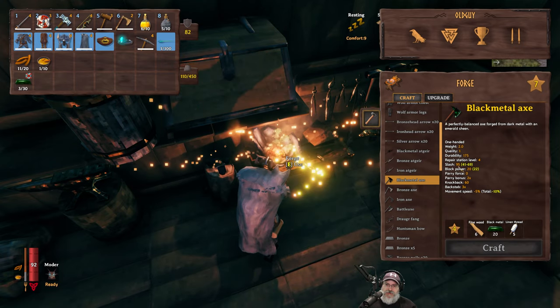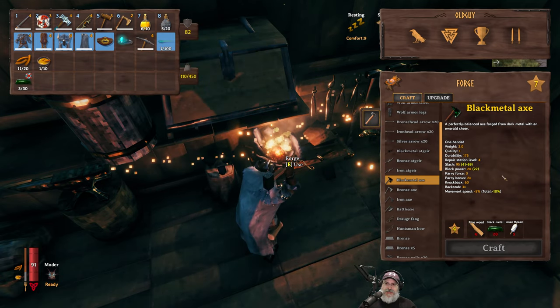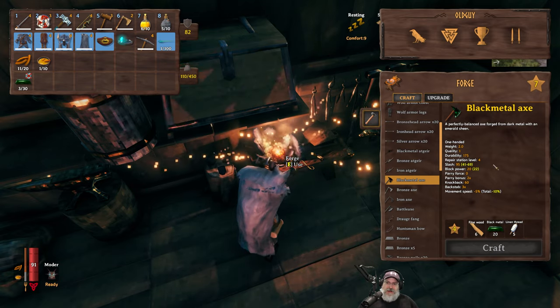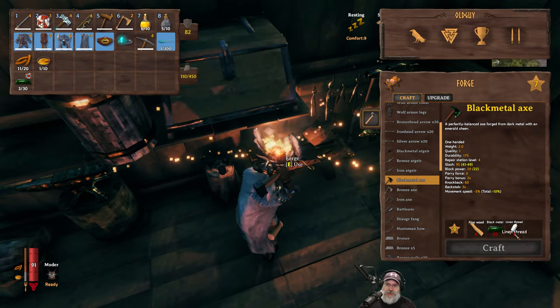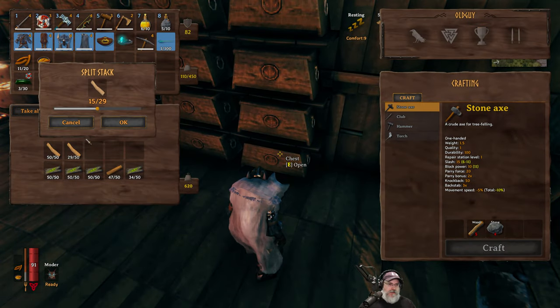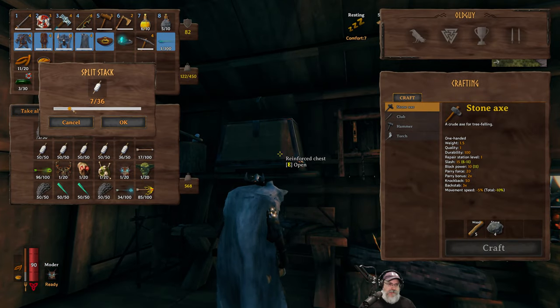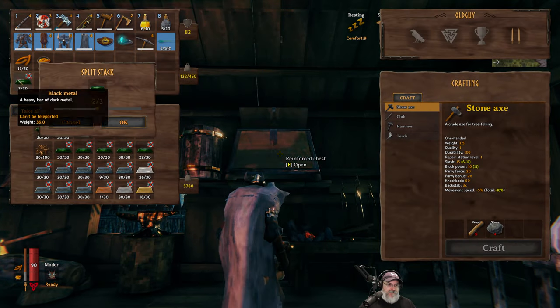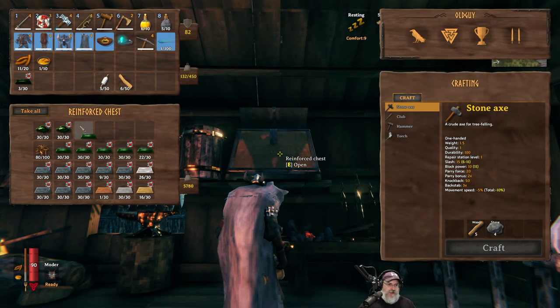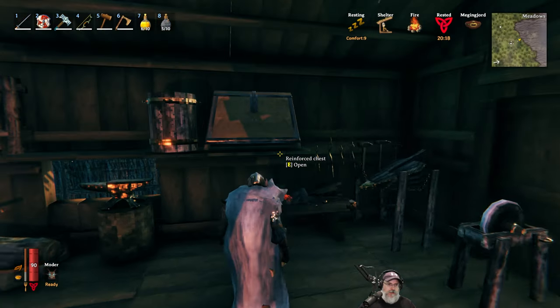This axe does 95 slash compared to 40 slash — so it's over twice the slash damage. I'm assuming that also applies to cutting wood too. We need six fine wood, 20 black metal, and five thread. Let's go ahead and grab our six fine wood and five thread. Our crops back at the Plains farm are ready to harvest too — I just haven't gotten back there yet. I've been really busy but having a lot of fun. Let's make ourselves a black metal axe.